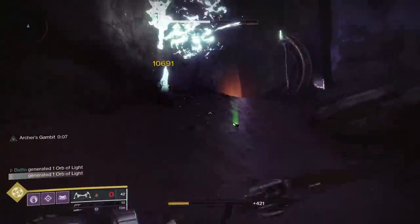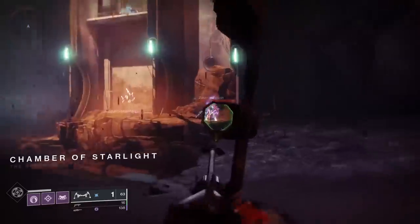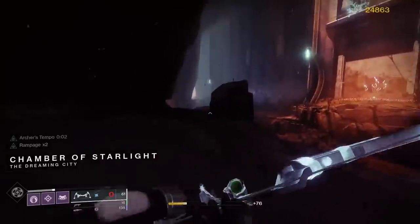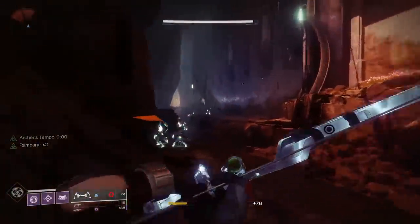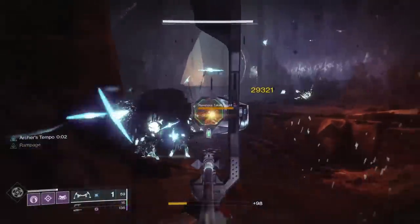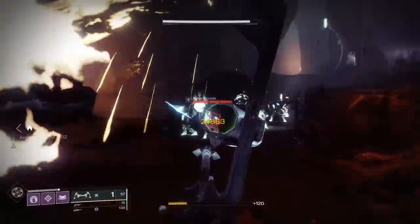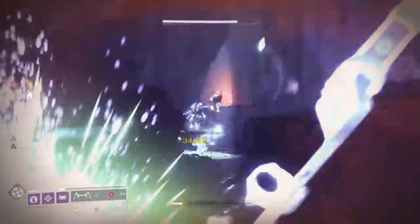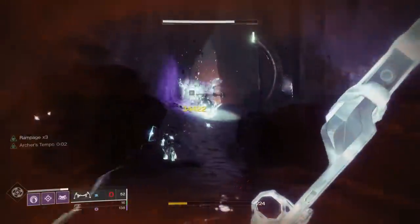I have an Arsenic Bite 4B with Archer's Tempo and Rampage with a draw time masterwork, which we will be comparing to. Arsenic Bite is pretty solid — fast initial draw time, and Rampage is great for dealing with major or higher health targets that happen to be splashed in whatever you're doing, although irrelevant if you're just killing low tier enemies.